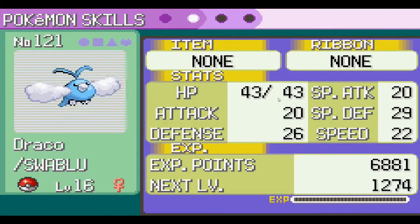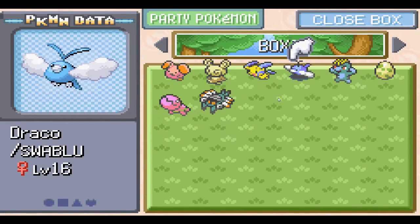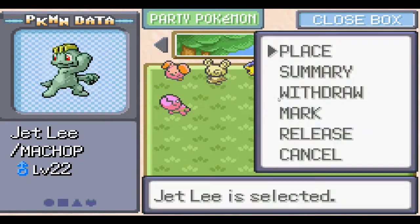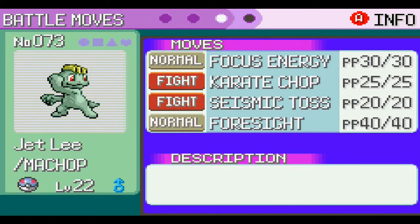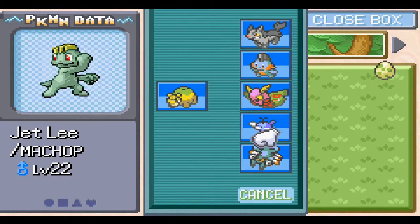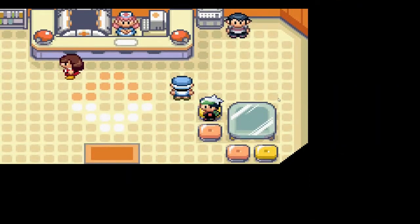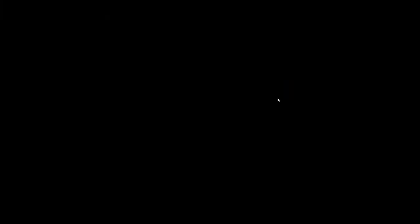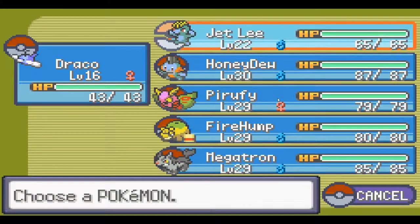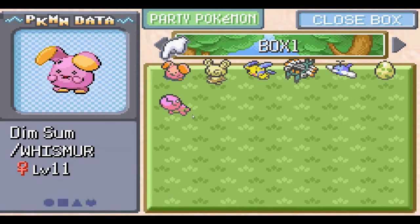I'm deciding what Pokemon to choose as replacements. I throw in Swablu because I wanted a dragon and I'd lost my flying type when Golbat died. Then I realized I have a Machop - what am I doing with my life? That's perfect for the fifth gym leader. I also put Chief the Anorith in there, but again comment below whether or not using him would be cheating - it's up to you guys.